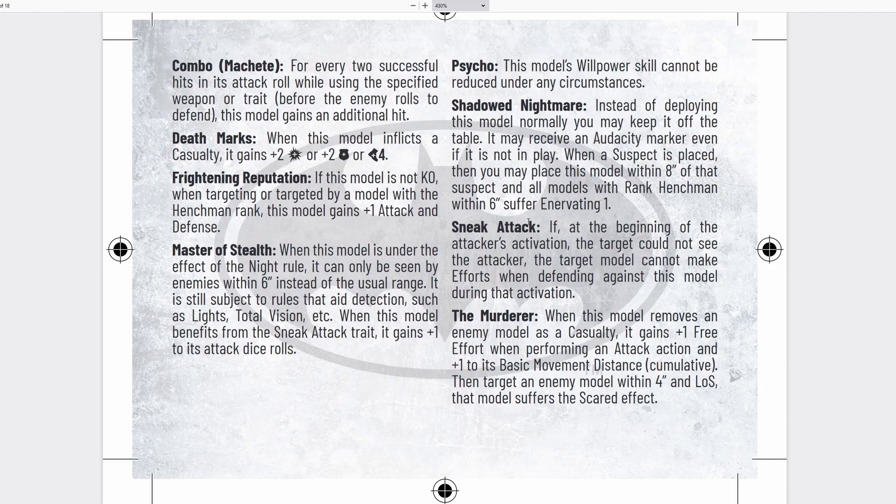He has Sneak Attack: if at the beginning of his activation the target of his attack couldn't see him, they cannot make efforts when defending against this model — meaning he'll find it really easy to kill people since they can't effort back. Then finally he has The Murderer: when the model removes an enemy as a casualty, it gains plus one free effort when performing an attack action and plus one to its basic movement distance, cumulatively. Additionally, target any model within 4 inches and line of sight — that model suffers the Scared effect, reducing their attack and defense. Basically a conditional Distract, but even better.